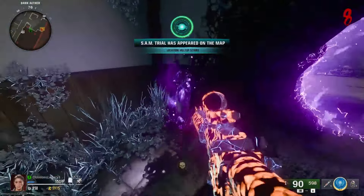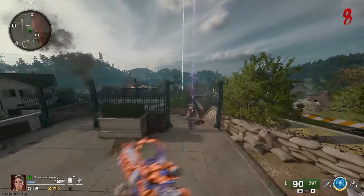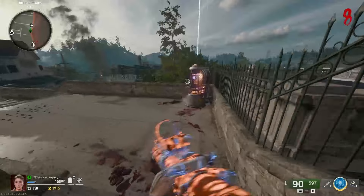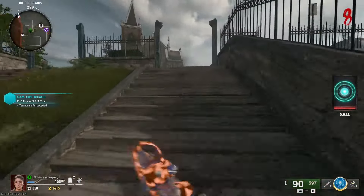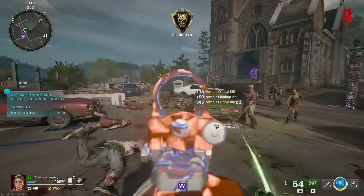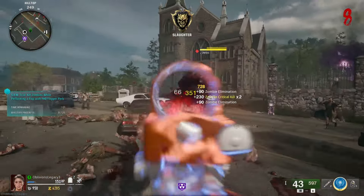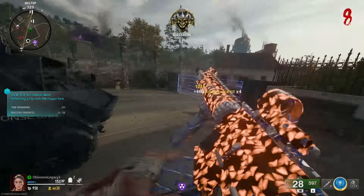I'm going to be doing some SAM trials because they continuously give a bunch of zombies, which helps me get to my critical hit goals. I don't plan on going for the PhD Flopper stuff — just going for assault rifle kills. This is a nice easy way of getting a ton more zombies.